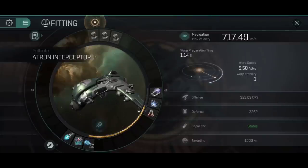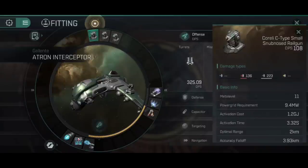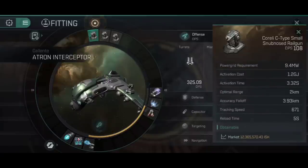The warp preparation time is faster when starting from standstill. If you're moving, you have to slow down, realign, and then achieve warp. The high slots use three Corelli C-type small snub-nosed railguns - the highest DPS small weapon system in EVE Echoes - but they have an abysmal optimal range and accuracy falloff. Even with the Atron Interceptor's bonuses, that's an optimal range of 2 kilometres and accuracy falloff of 3.93. Very short range, very high DPS. You need to be right up close at 2 kilometres, though the tracking speed of 671 means you'll hit targets even with a MWD active.